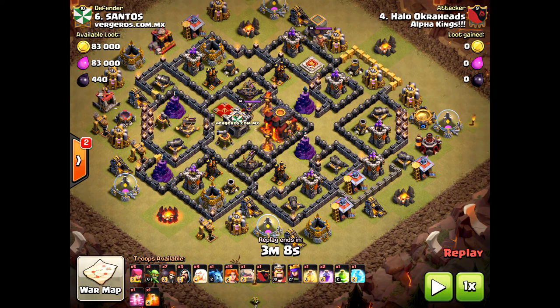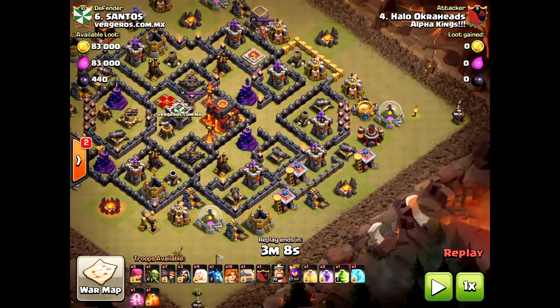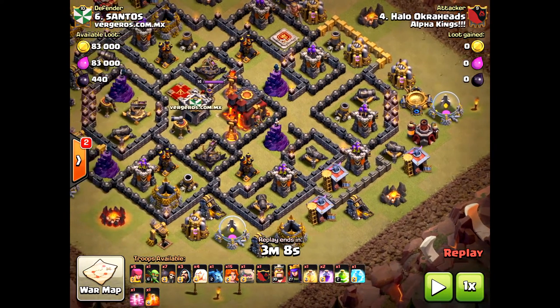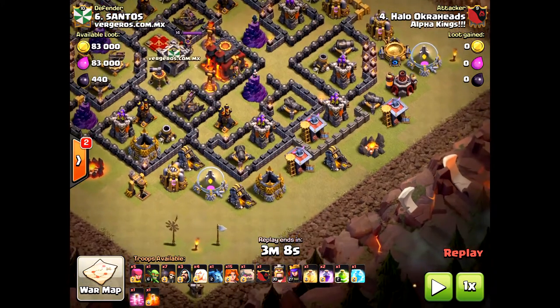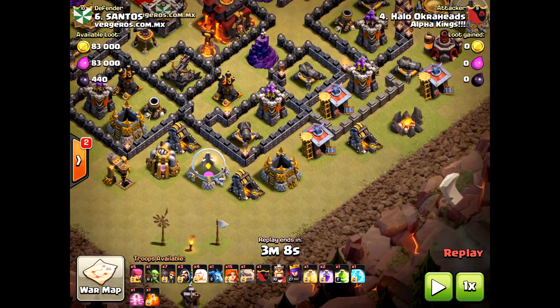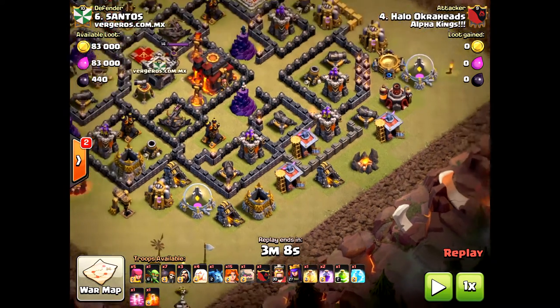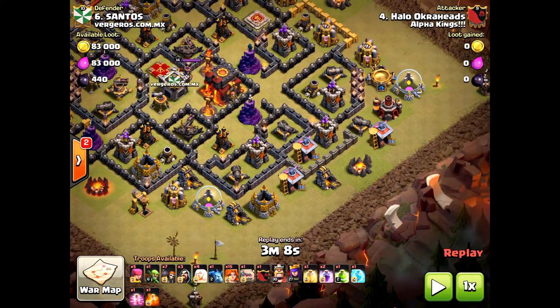So what was the game plan? I'm going to do the queen walk from the east side, going onto the cannons and those two archer towers. The queen would take out a lot of defensive structures, and when I dropped the valkyries the clan castle would lure out and come to the core of the base. The golem was going to be dropped down south toward that cannon, creating a nice funnel toward the center for my valkyries. I think it was a solid plan — I've three-starred many tougher bases than this.